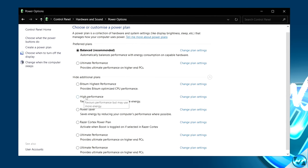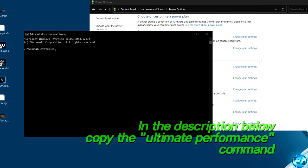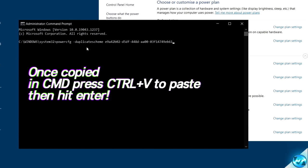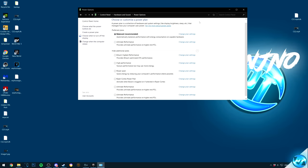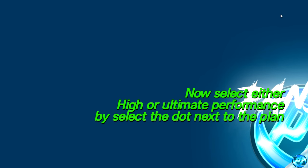If you want the Ultimate Performance power plan but don't see it, we can unlock it simply inside of Windows. Navigate to the bottom left-hand side, type in 'cmd', right-click on Command Prompt, and run it as an administrator. In the description below you'll find the Ultimate Performance power plan command — simply copy and paste that command, go into CMD, hold Ctrl and press V to paste, then press Enter. Once you see the confirmation page, exit out, go back to Power Options, hit the refresh button at the top right, scroll all the way down, and you should then see the Ultimate Performance power plan.